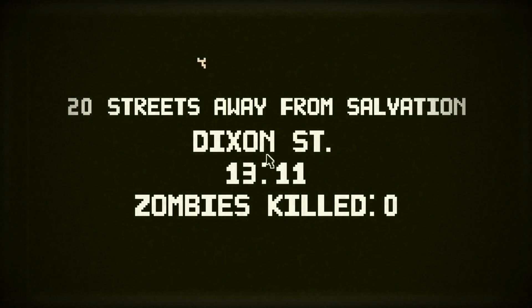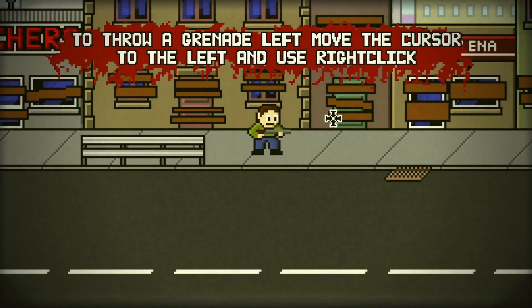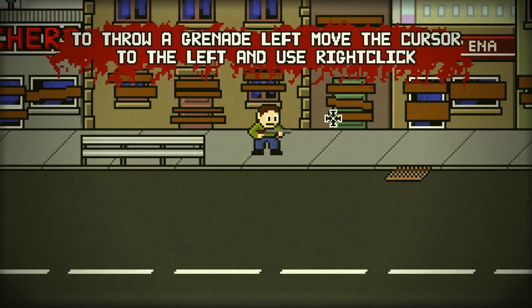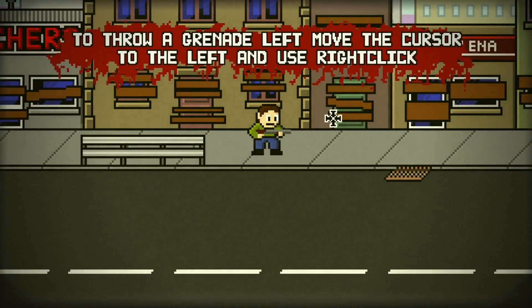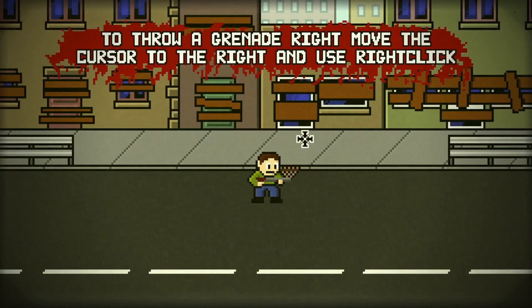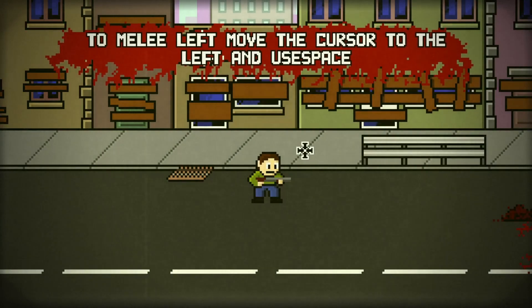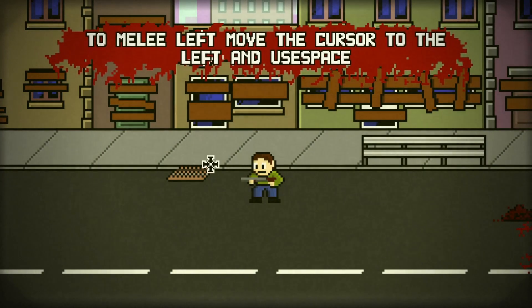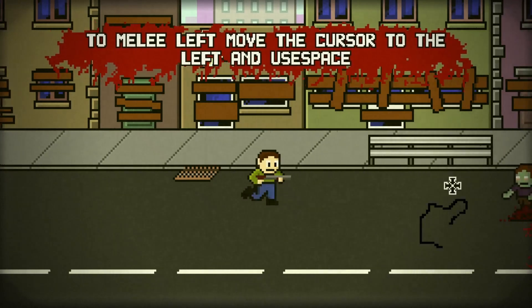To throw a grenade, use left — move the cursor — it's right click to throw grenades. And space bar to melee.